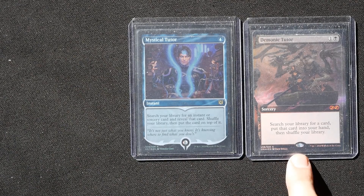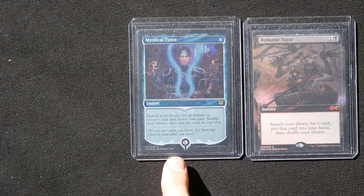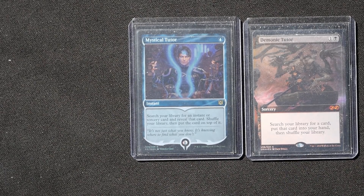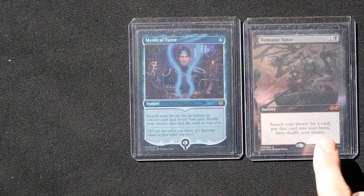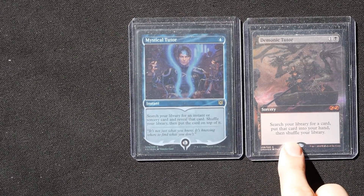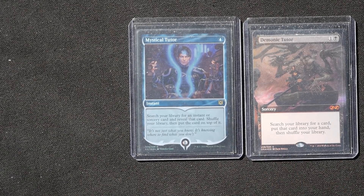Since all we really need is a Demonic Tutor, we can also include tutors that find it. For example, Mystical Tutor costs one blue mana as an instant — search your library for an instant or sorcery card, shuffle, and put it on top. Then you draw Demonic Tutor on your next turn and win the game.